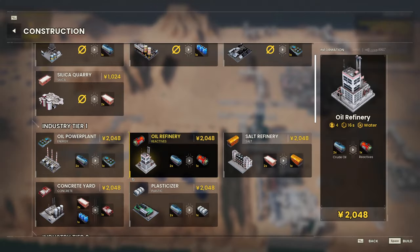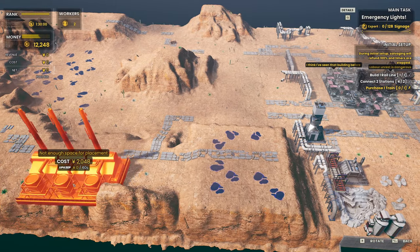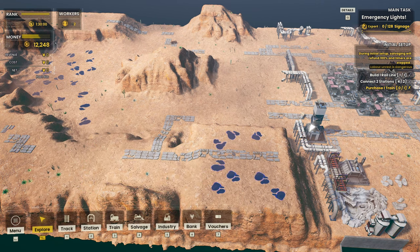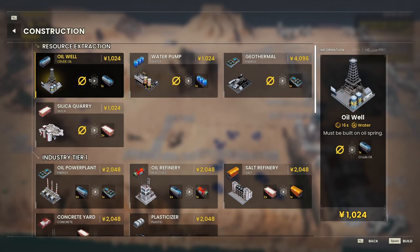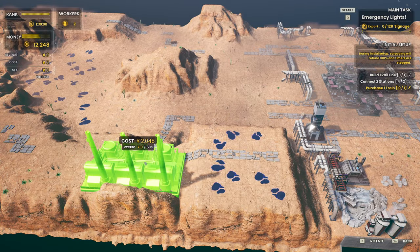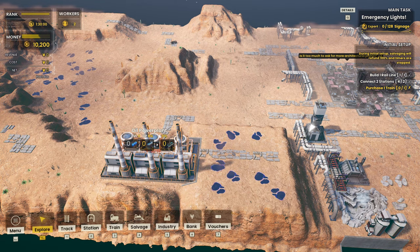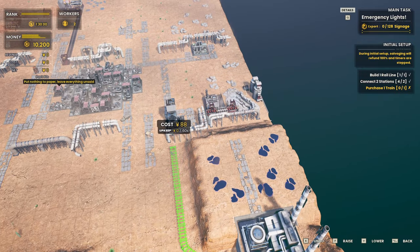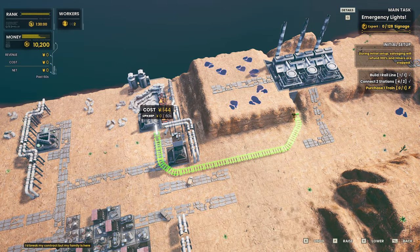We need power right here, which should be an oil power plant — that's what we need. That's going to go right here. The oil power plant requires two oil every eight seconds, and the oil wells produce one oil every 16. So with two wells that's one oil every eight seconds — we'll need four oil wells then. Let's go with an oil power plant right here.